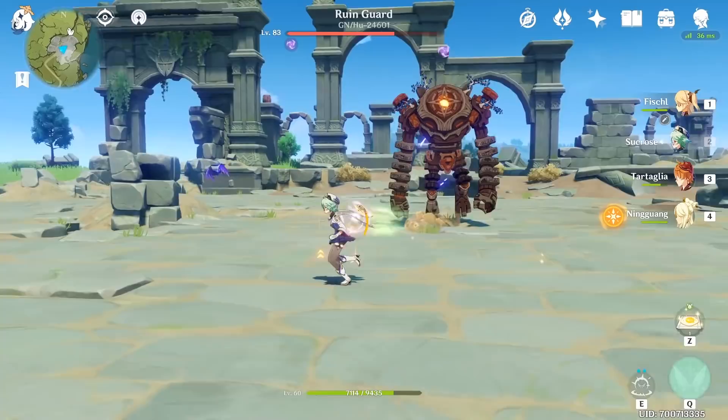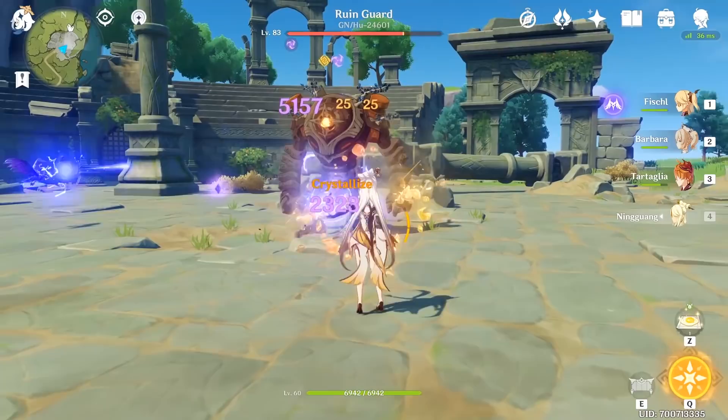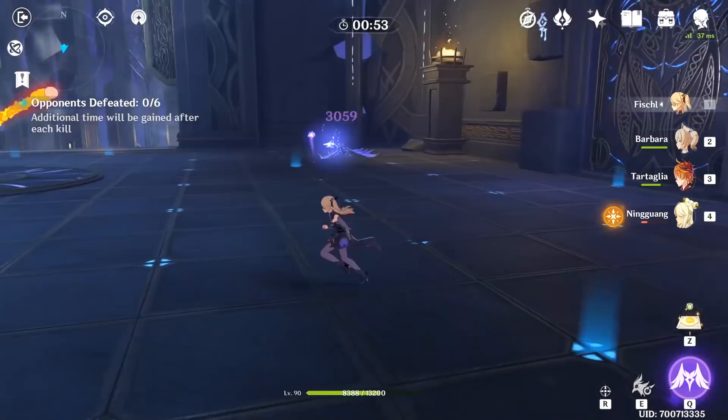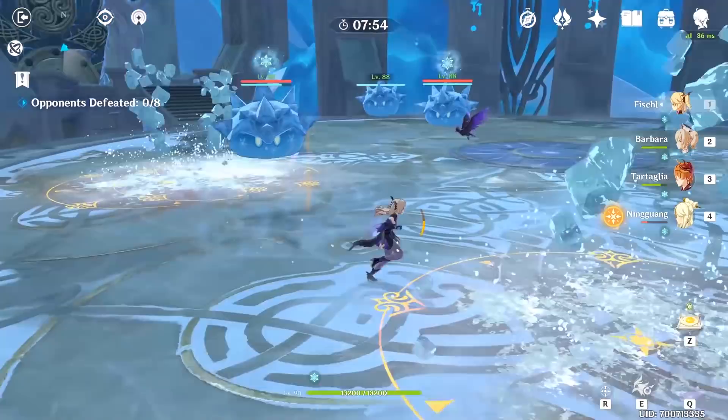The best example would be Fischl's elemental skill. When she summons Oz, the Raven shoots out electro attacks that each supposedly will also apply an electro status on the enemy. However, these status effects don't actually get applied after every single attack — instead they share an internal cooldown timer which limits the first 6 shots to only apply the reaction once. This can be tested with elemental pyro slimes where you can see that the overload reaction only triggers on the first shot, and only after the 6th shot do we see another overload reaction.